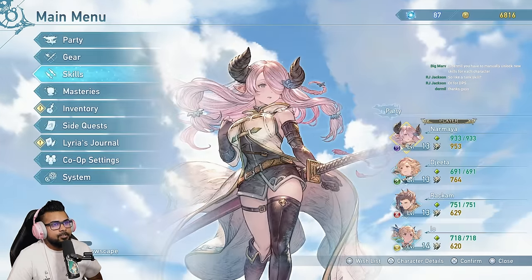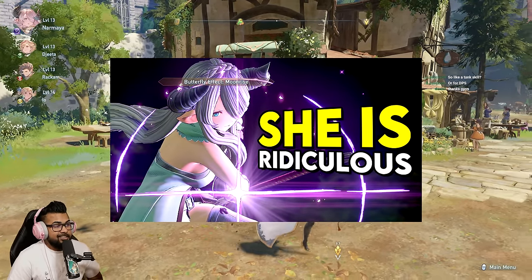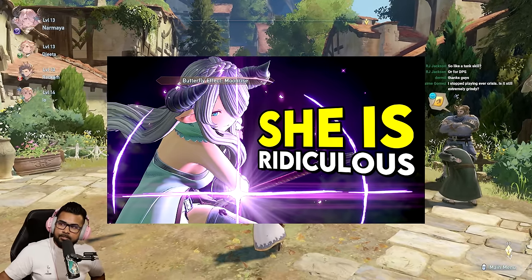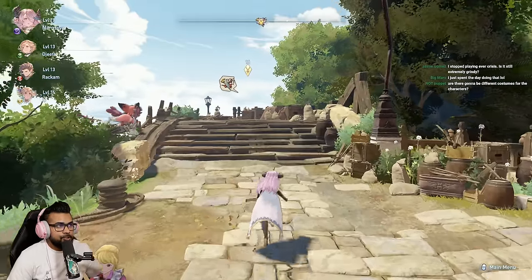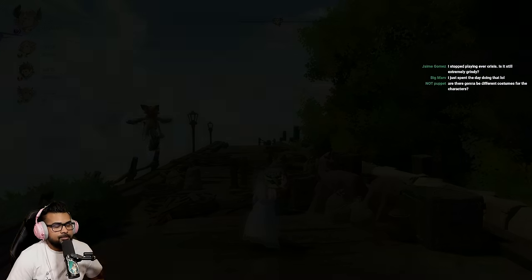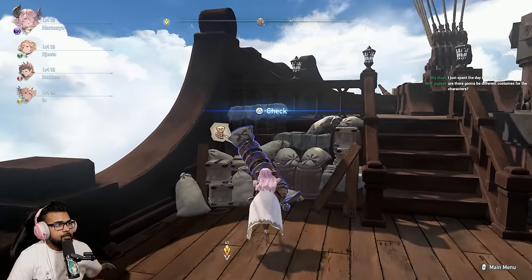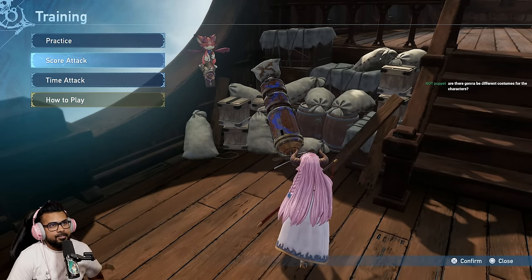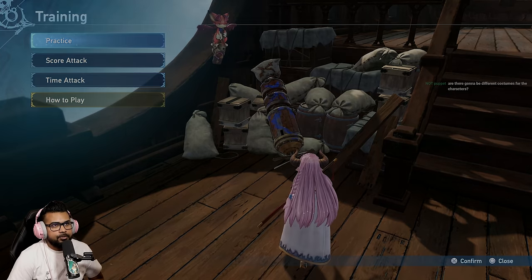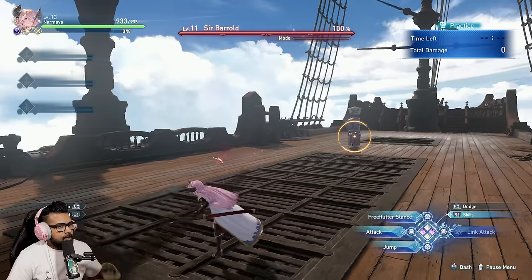This is essentially a beginner's guide — we covered Narmaya previously in our last video which goes really deep into her abilities, so check that out. Since the game is fully out now, we can go to the ship and access a training dummy, which is great. There are different modes: practice, score attack, time attack, and a learning mode that gives you a guide on whichever character you bring. We're jumping into free practice mode.